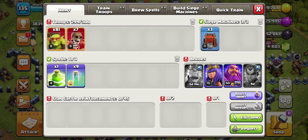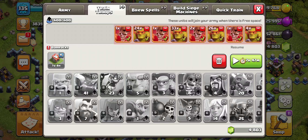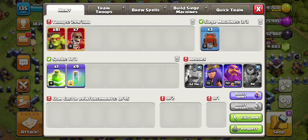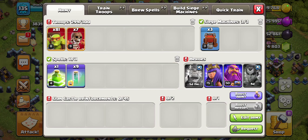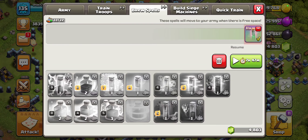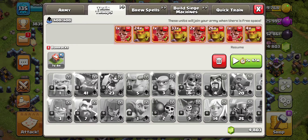We are rocking the normal composition of just 12 Super Wall Breakers, the rest Sneaky Goblins, we have the one Jump Spell, and the rest Invisibility Spells.